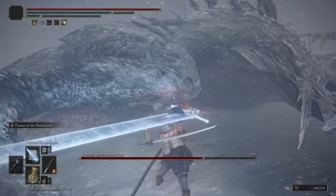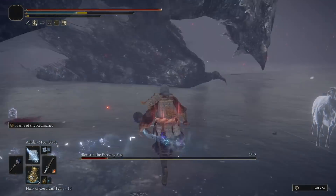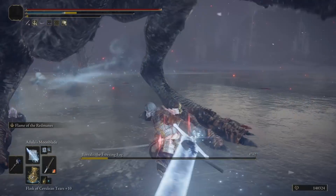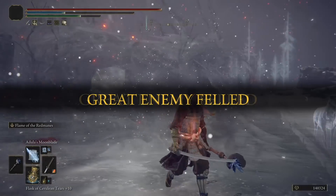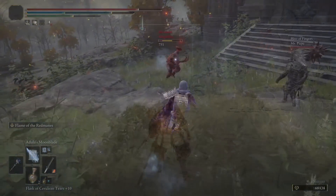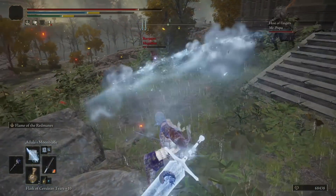We are not using Rivers of Blood Katana. There is no need for that. We have much more utility by using the Fire Uchi Katana. I feel I am much stronger with this setup. I can drop my enemies with ease. They will be staggered, they can't deal any damage to me.